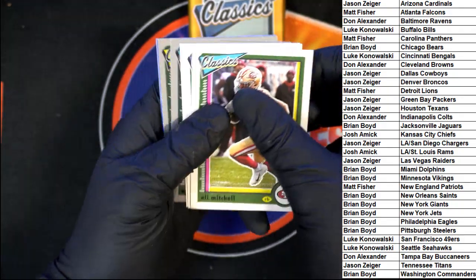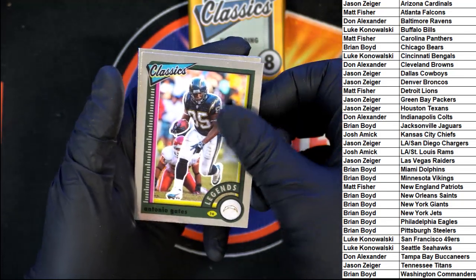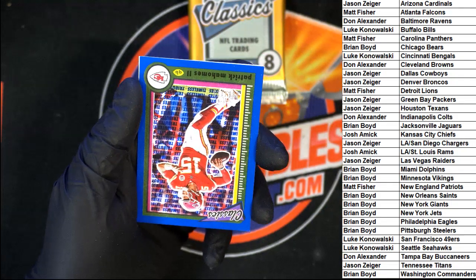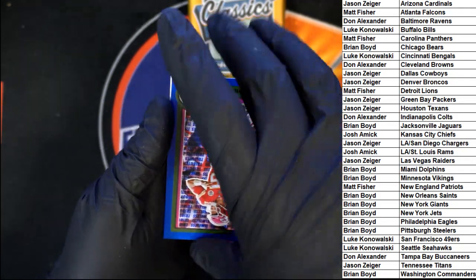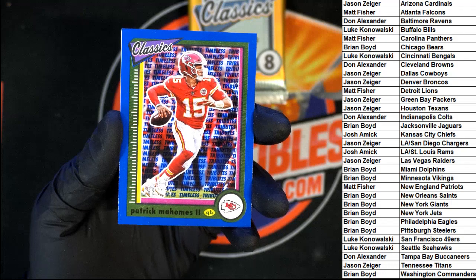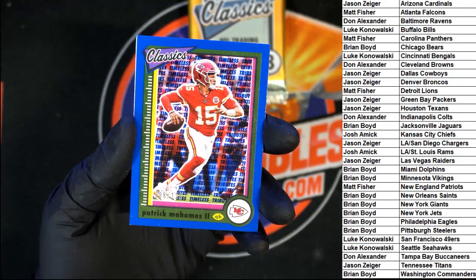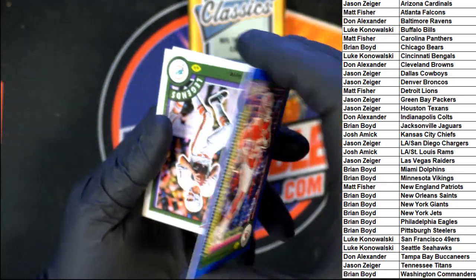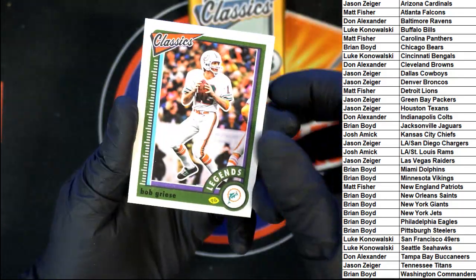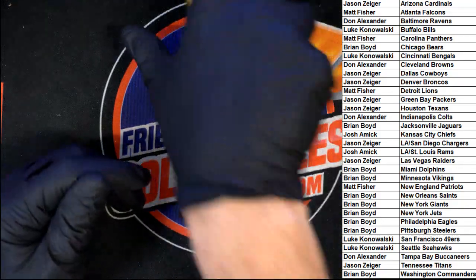Eli Mitchell, JuJu Smith-Schuster, Lamar Jackson, Antonio Gates, Kyle Pitts. Patrick Mahomes — Timeless Tributes. Going to Kansas City, that one's going to Josh A. Not numbered. Behind that, Bob and Trey — Trey McBride, rookie. Next pack.